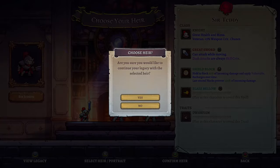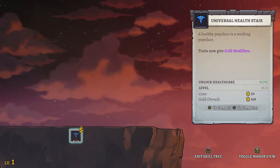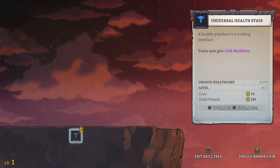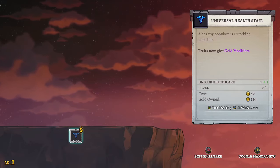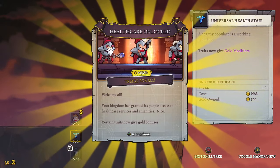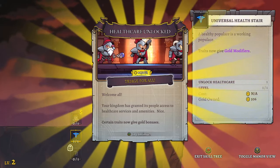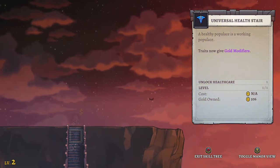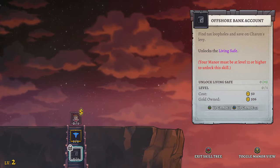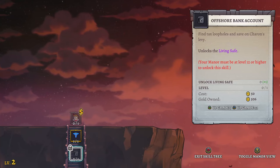Confirm — let's do it! Are you sure? Yeah, super sure. Universal health — a healthy populace is a working populace. Traits now give gold modifiers. Unlock healthcare plus one, level zero, cost 50 gold — we have 556, we are rich. This is the skill tree. Healthcare unlocked — plus 150% gold triage for all. Certain traits now give gold bonuses. Wait, is it certain traits or all? Offshore bank account — if I get level 12 it unlocks level two in the bottom left.